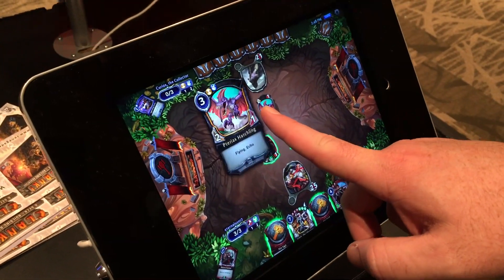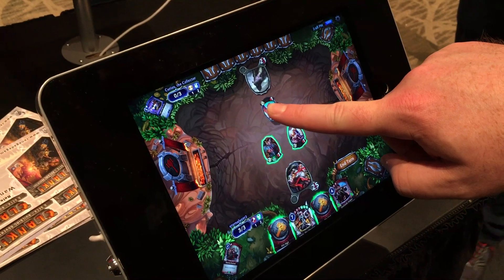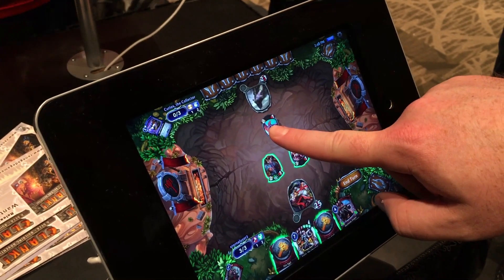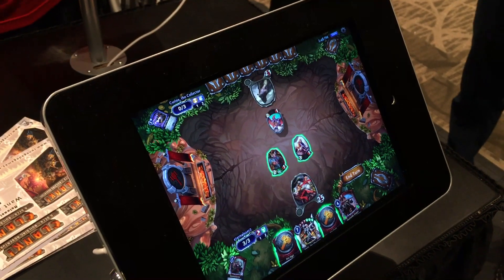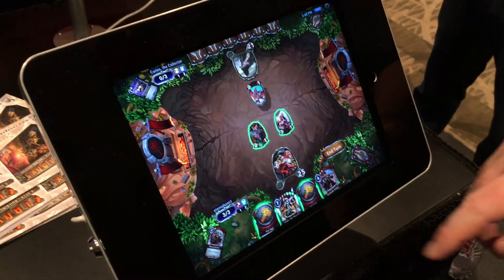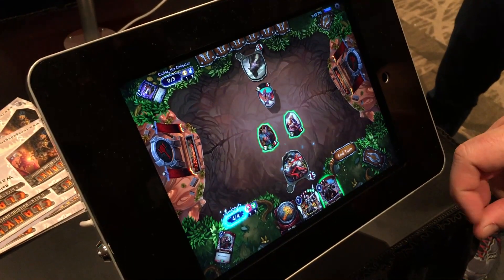This is a fun one too — the Teriax Hatchling. It has an ability called Echo, which means that when you draw one card with Echo from your deck, you get two copies in your hand. So there's a lot of fun stuff you can do with that.